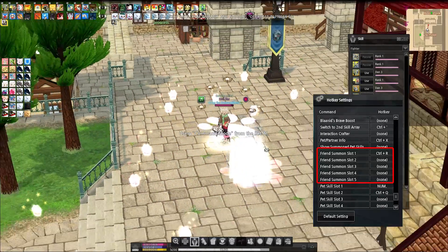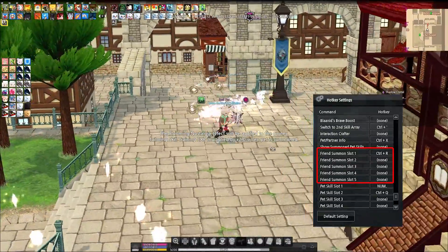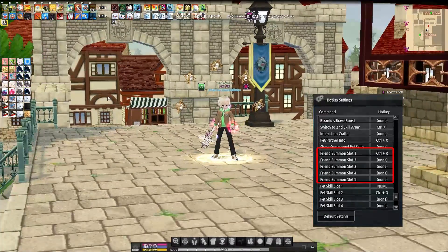You can hotkey the friend summon slots to a button combination on your keyboard. My de-summon hotkey is normally ctrl plus 4, so to make it easier on my hands, my friend summon hotkey is ctrl plus R, right underneath the 4 key.